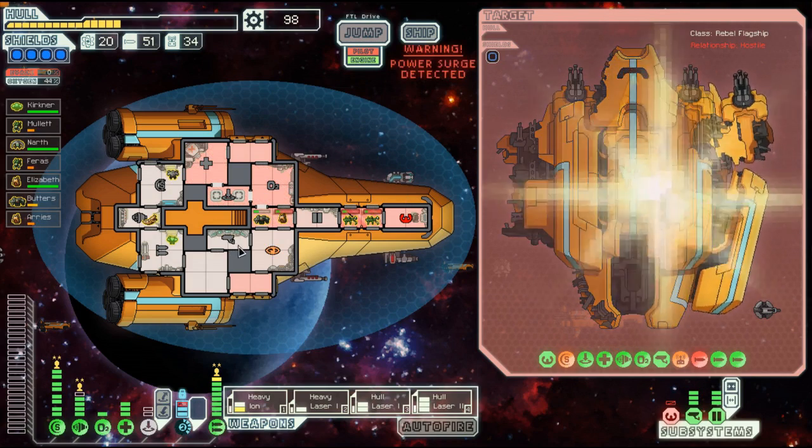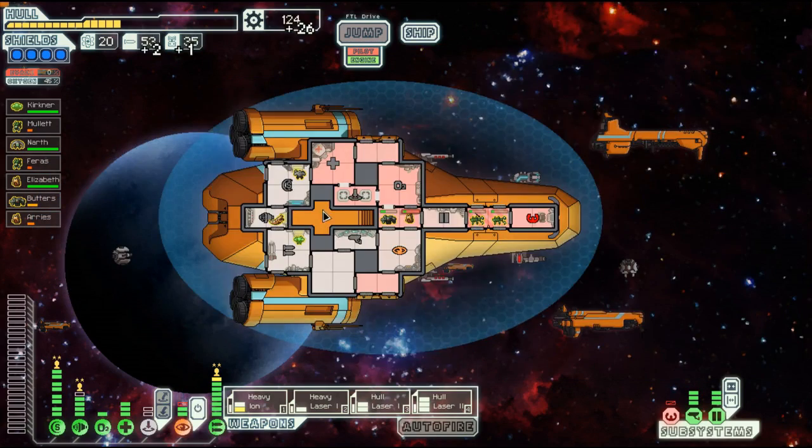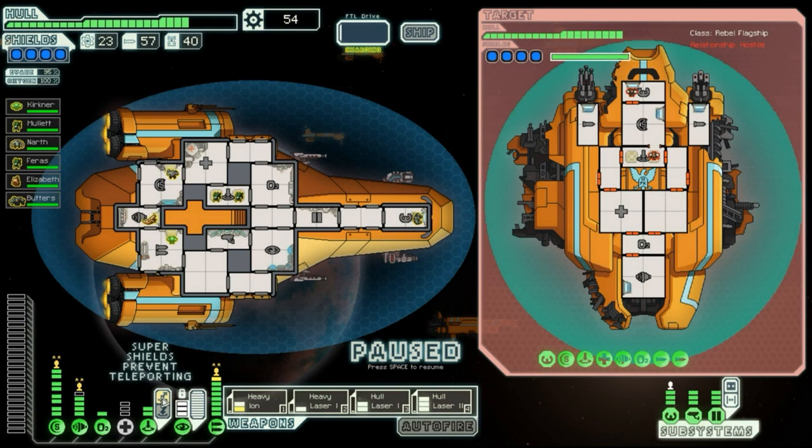Again, they're going to flee once you beat them, but they are going to leave behind some supplies. And that brings us to our final phase. Despite having two less weapons than when they started, this is still a hard fight considering that they have a Super Zoltan Shield. This shield takes more damage than your average Zoltan Shield.